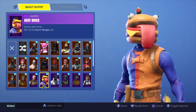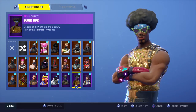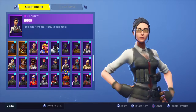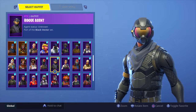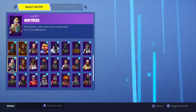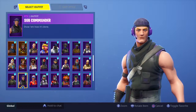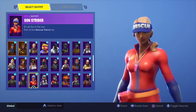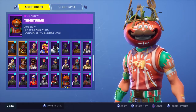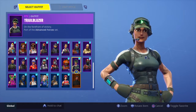Going through all of them quickly: Battlehawk, New Boss, New Striker, Elite Agent, Funk Ops, Gumshoe, Sledgehammer, Rustlord, Rook, Rogue Agent, Red Lime, Moonwalker, Mission Specialist, Technique, Huntress, Squad Leader, Sub Commander, Sunstrider, Attacker, The Ace. Tomato Head — there are two styles: Regular and the God Tomato Head.